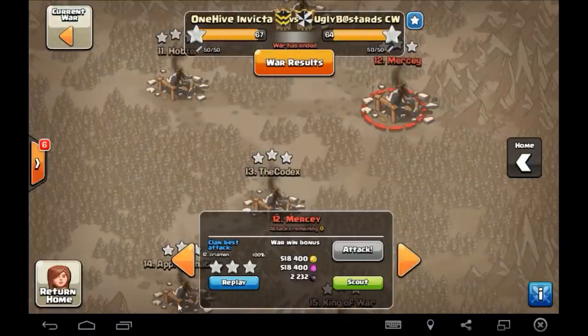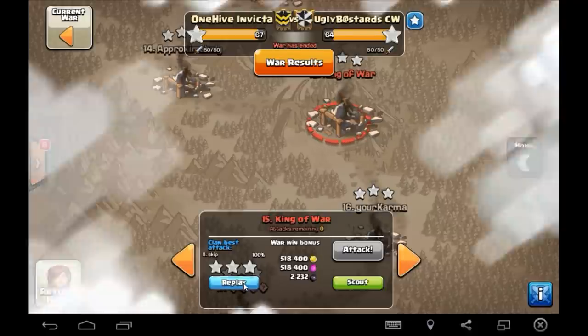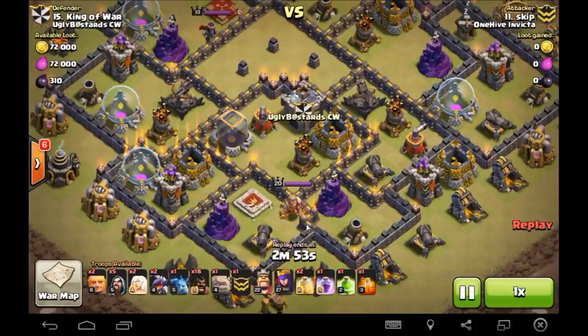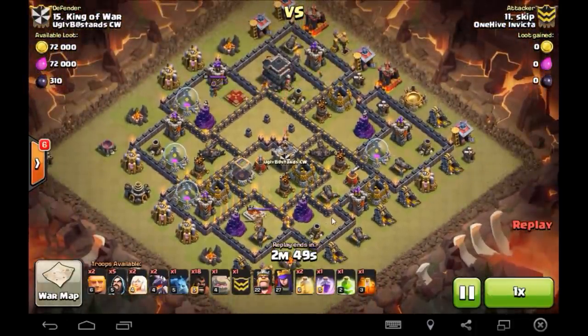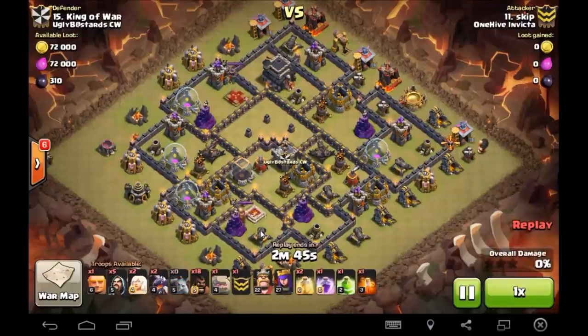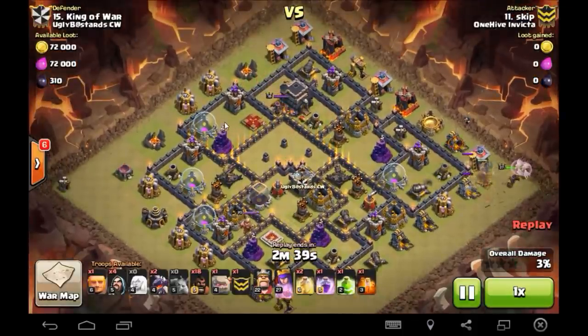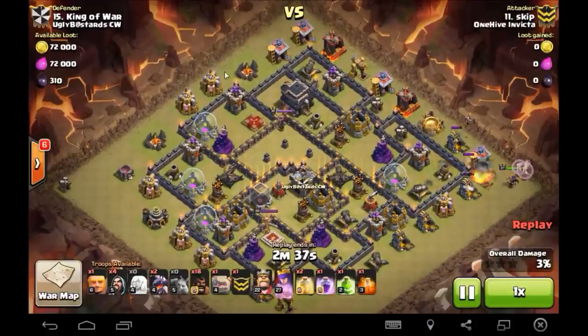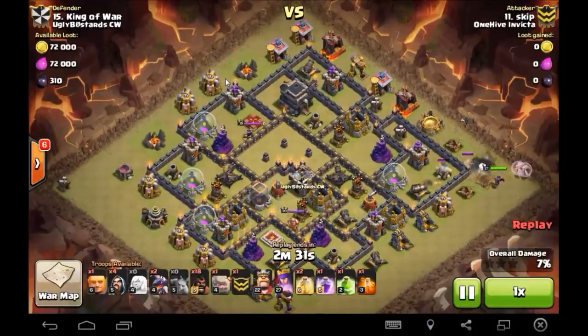Alright, number 15 I had marked down here. Skip bringing a sexy attack on the King of War here. Brings a Drag Swap, which I thought was cool. I actually did the first attack on this and I was pretty upset because there's a Tesla in this compartment here, and I had dropped for a King Swap and everything looked great, except that the Queen glitched on the Tesla and didn't draw the King in.